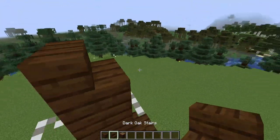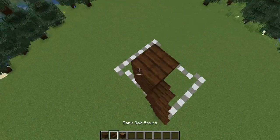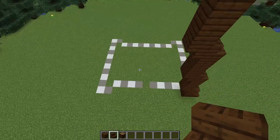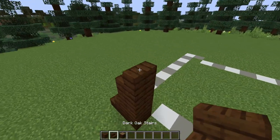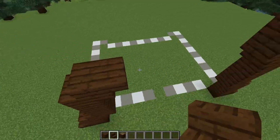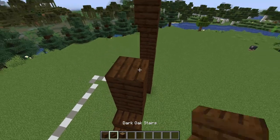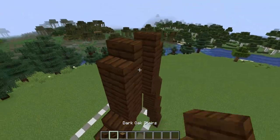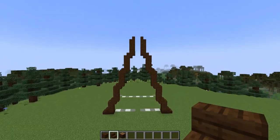We're going to continue along this pattern, leaving a gap above the centre point of the roof. Block, block, stair, stair, block, block, and then at the centre point just add a stair on top but not the upside down stair. Come to the other side and do exactly the same thing — each time we're going up by two blocks with a stair on top. By the time you reach the same point on the other side, you should have a one block gap and they should be the same height.